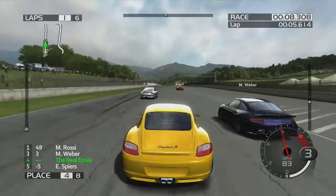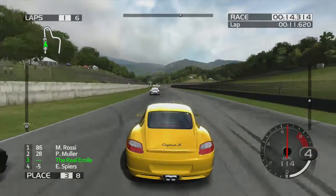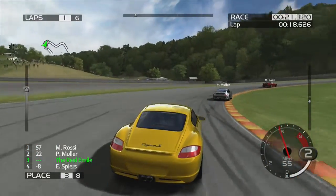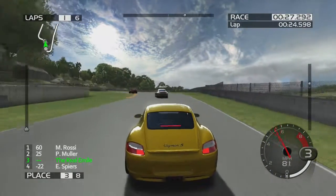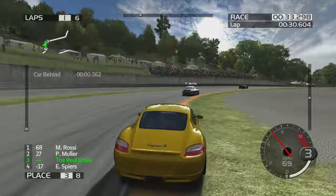Straight line speed — we're quicker than the Turbo, that's kind of surprising. I was not expecting the GT3 to be better in a straight line. I'd expect them to be much better through the corners, because the 997 Turbo at least from what I've driven in previous Forza games and in real life, apparently that thing is a little bit of a dog to drive through the corners.